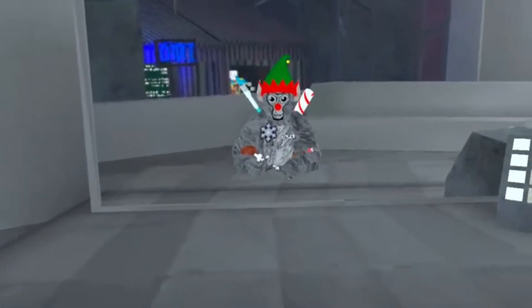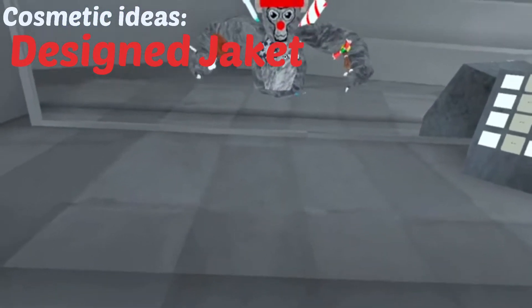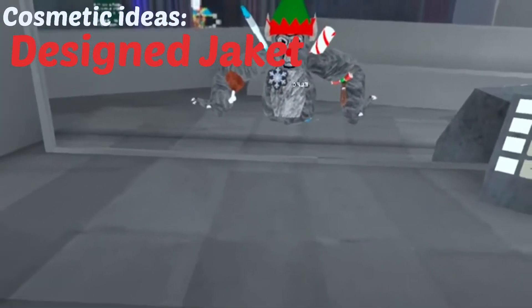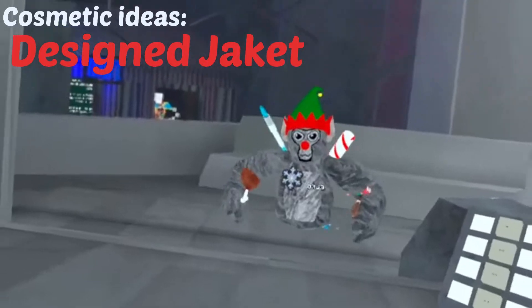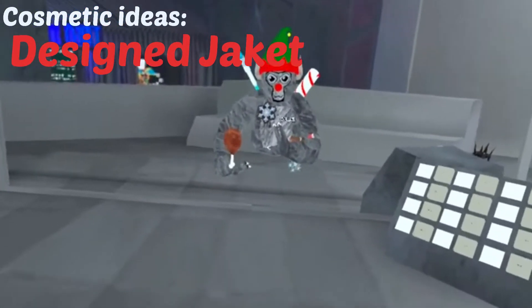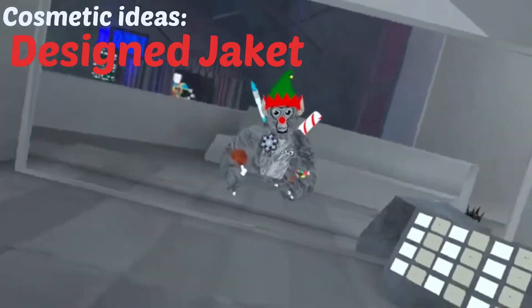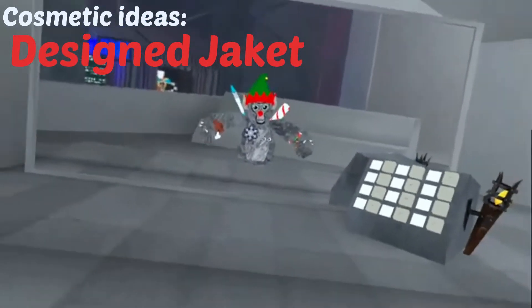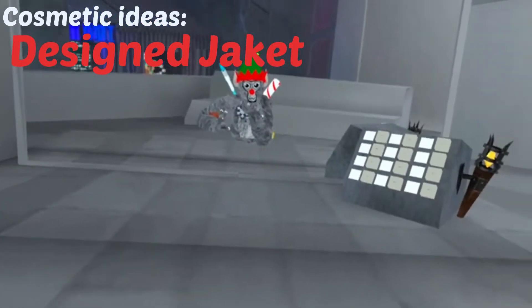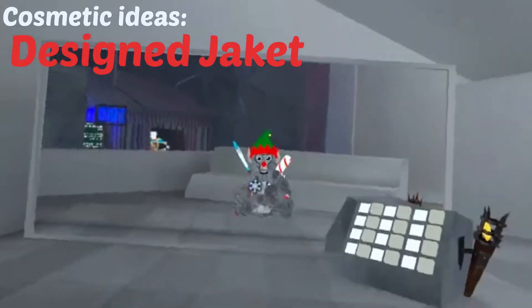The first cosmetic idea I have is a jacket — a full jacket. Like last time they did an orange jacket, this time they could do a winter coat jacket but in a different color and with a different design, like with a zipper that you can open and close.